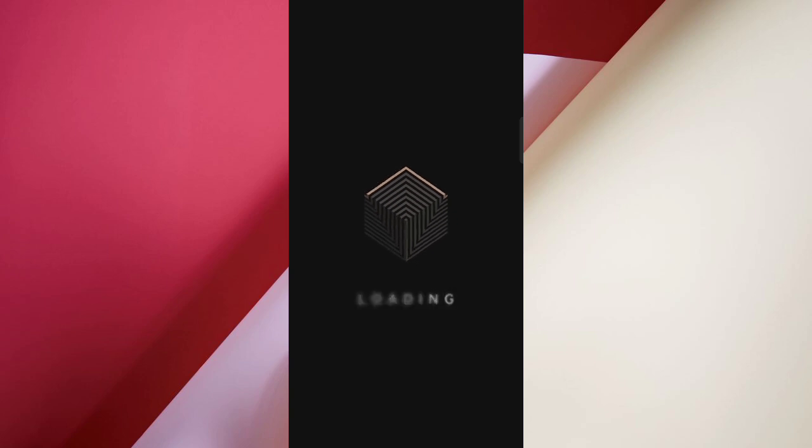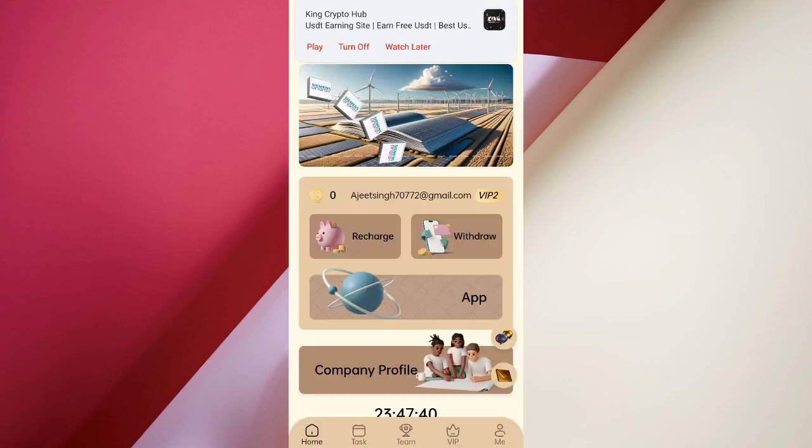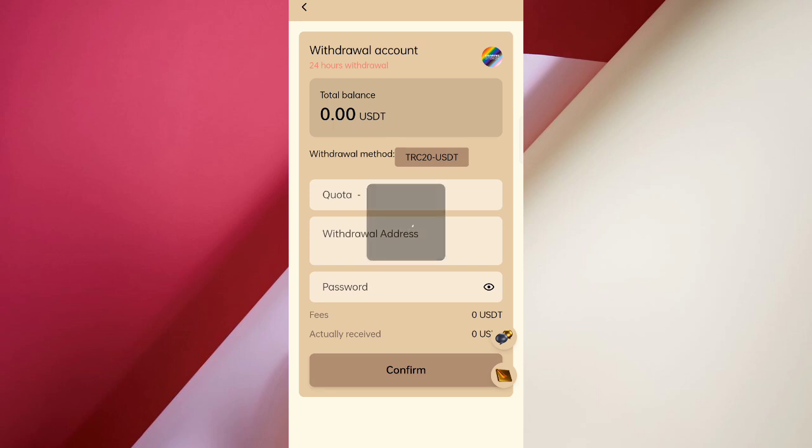Now I will tell you how to get commissions after completing community tasks. Come back to the home page and click on Withdraw. You can see at this time 6.32 USDT available for withdrawal. Now enter your amount, then enter your wallet address, then enter your security password.